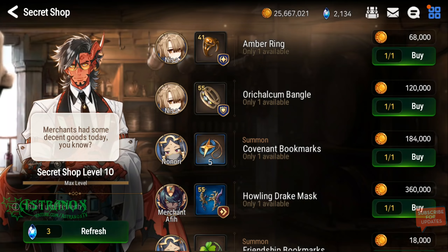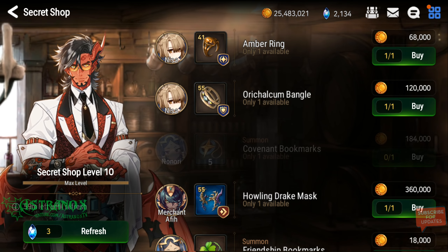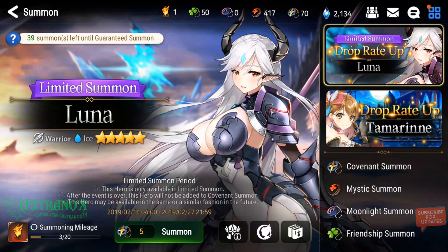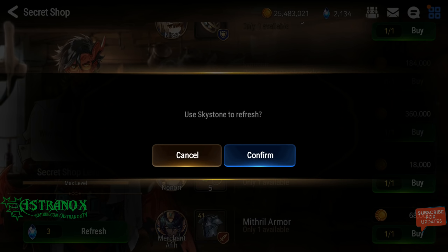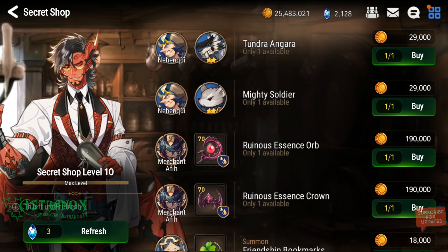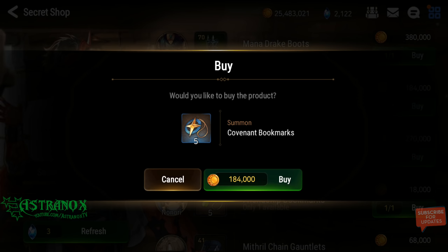There we go! So that was only about 49 sky stones for that tenth one. For how close it is so far to the rates — the price in sky stones between doing this and buying 10 summons — there we go, for 950.